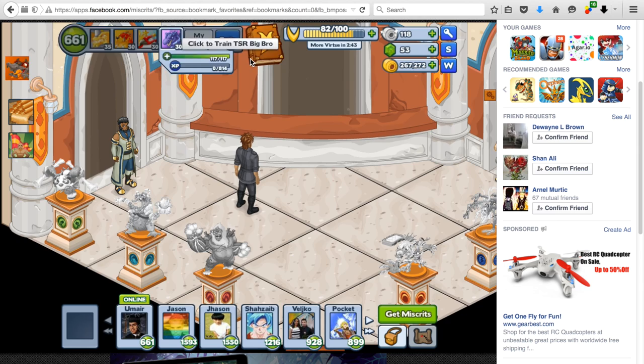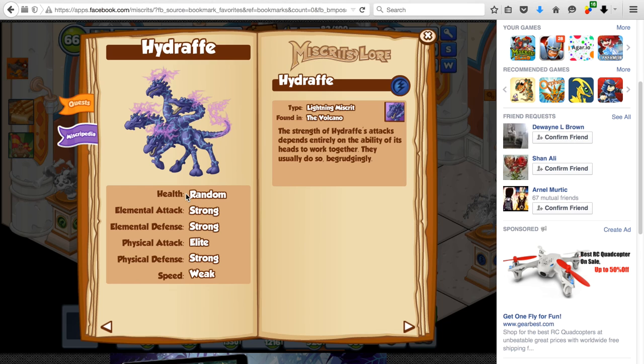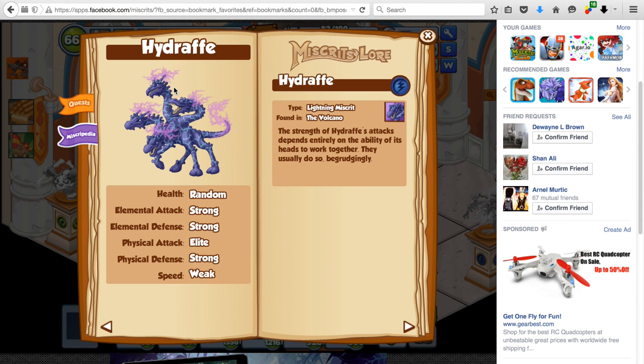Echidna is actually a very old miskrit, so older players will remember him. As mentioned, his health is random so you really need to get lucky. I'd recommend training three or four Echidnas at the same time and picking the best one — I know it's a lot of platinums for elite expert training, but it's definitely worth it. Accuracy debuff is overpowered these days since every miskrit has repetitive attacks. He has elite physical attacks and — best of all — weak speed, which is very rare these days.